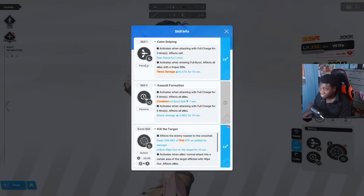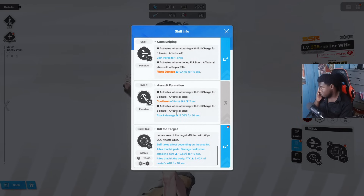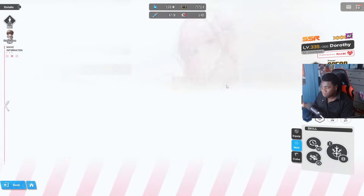D Killer Wife is a must-have. She has cooldown reduction after eight full charges — seven seconds off — plus pierce damage and attack buffs. Her and Rouge both have this seven-second CDR skill, which is very important because it allows 40-second cooldown characters to burst every rotation. For example, if your only good burst 2 is Polymer on a 40-second cooldown, having D Killer Wife or Rouge keeps her available every rotation.